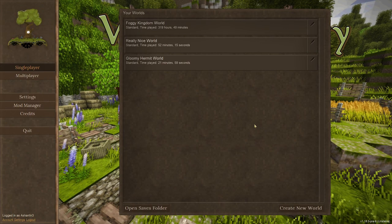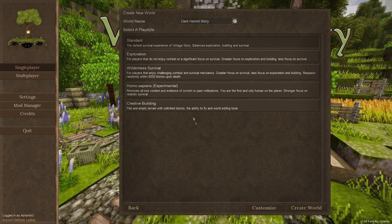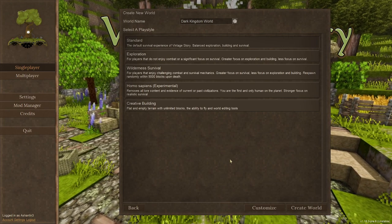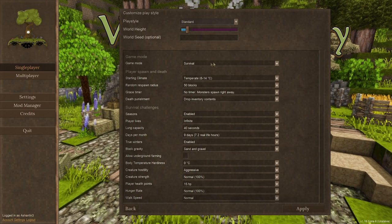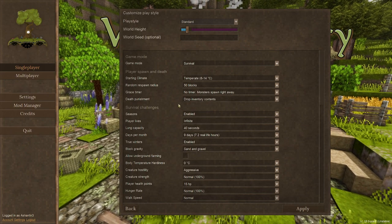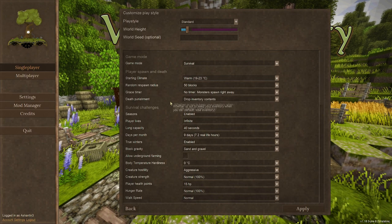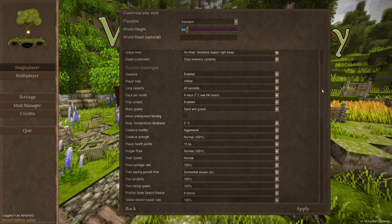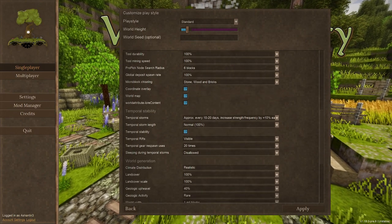Welcome back to Vintage Story. I'm in 1.18.0 pre-6 and I want to create a new world. I'm going to use the standard survival experience because I want to look at the amended world gen. I'm going to leave settings as default, game mode survival. The only thing I'm changing is starting in a warm world instead of temperate, because every time I do I get killed by a bear.